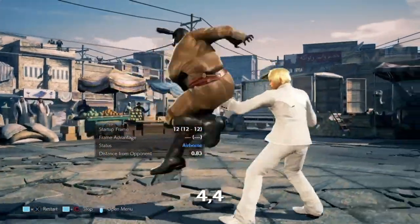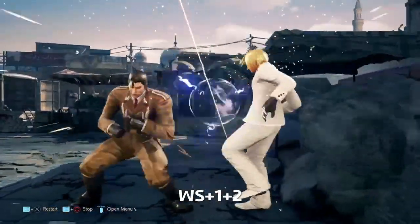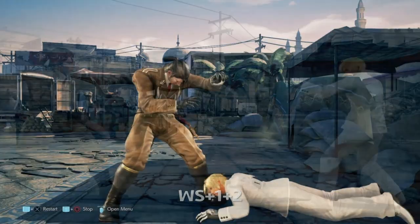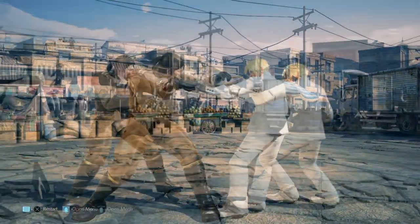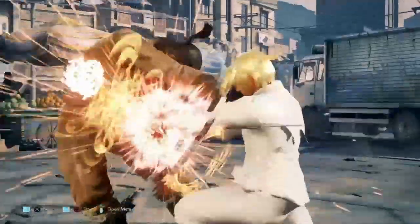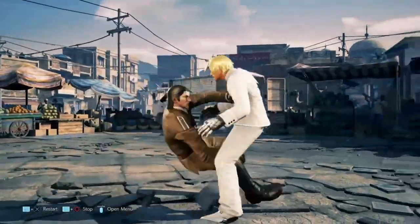At plus three we have 4-4. The frame trap here is while standing 1+2. Just like 1-2-1 this will wall splat, but it's also minus fourteen and weak to sidestep. Power crushes are still a problem so throws are the way to go. Because you recover crouching you have to forward dash, but you still beat them out.